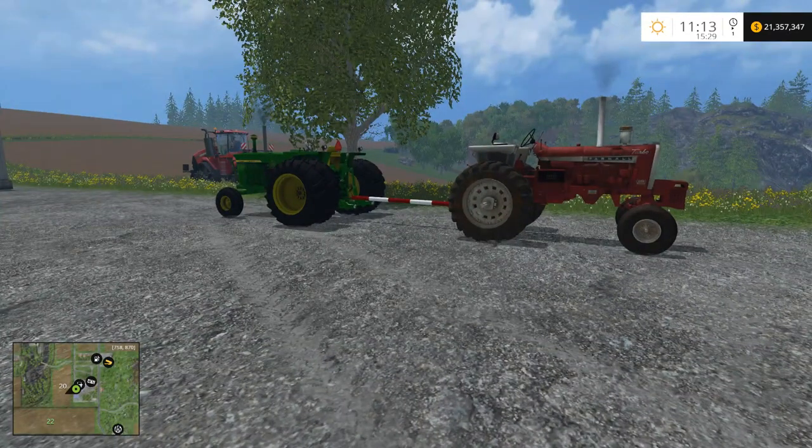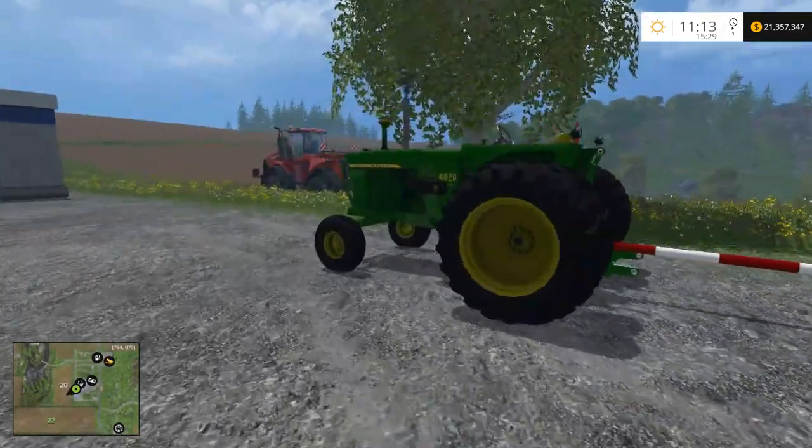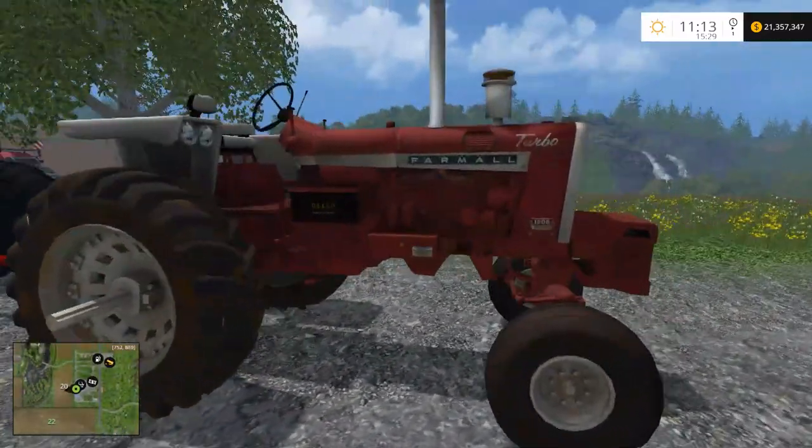Hello everyone, Randy here again. We're playing Farming Simulator 15, and today we have another pull-off competition between the John Deere 4020 and the Farmall 1206.